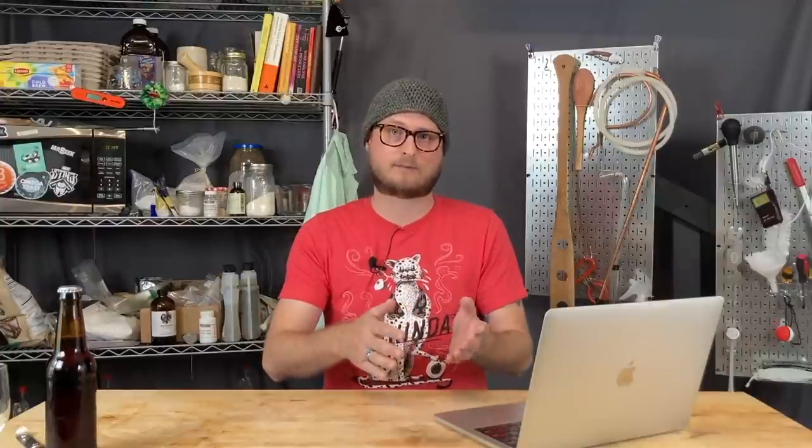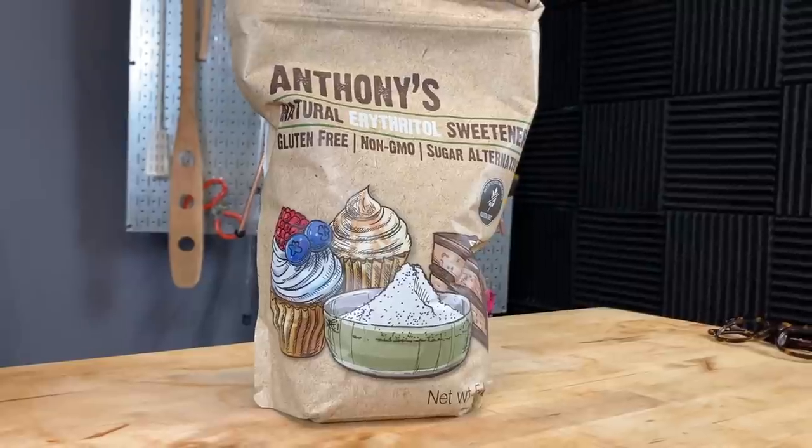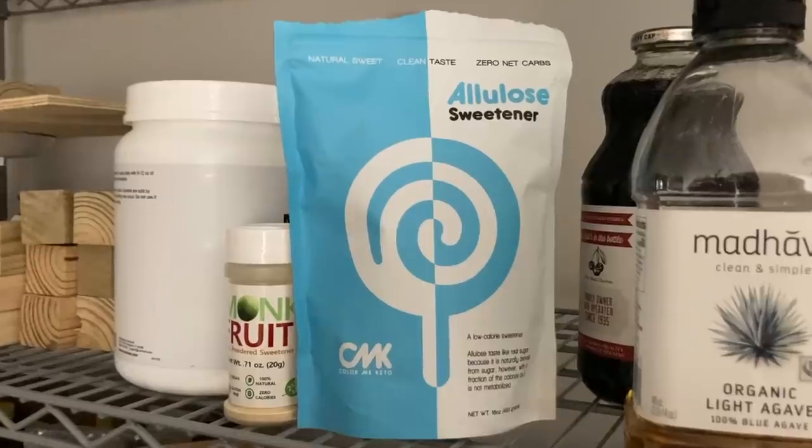Many homebrewers will use potassium metabisulfite and potassium sorbate from their local homebrew shop to stabilize their brews so they can back sweeten with a fermentable sugar. Others will use a non-fermentable sweetener like erythritol, xylitol, allulose, or artificial sweeteners, so they can sweeten without accidentally creating a bottle bomb. Because in a brew that's not microbially stable, where there's still some active yeast, if you sweeten with a fermentable sugar, you can create bottle bombs — and as I always say, nobody likes bottle bombs.